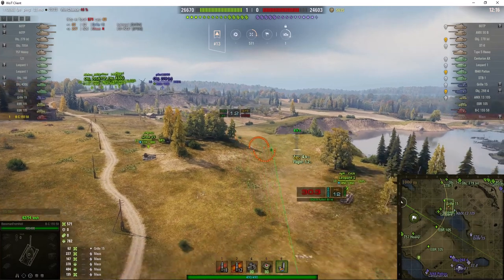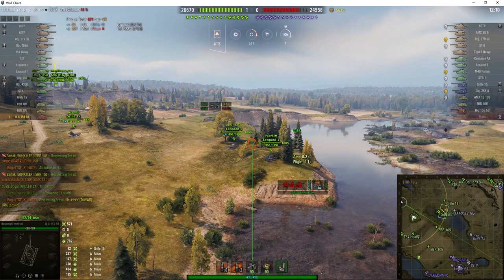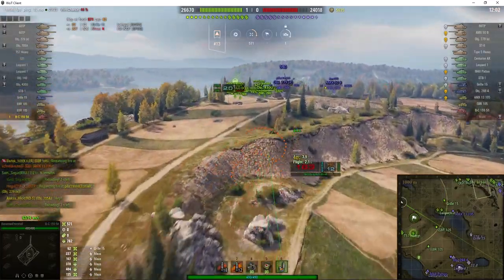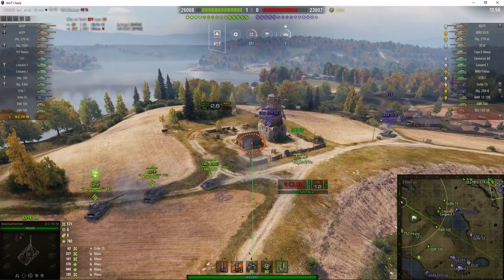That's bad news because an enemy tank, an AMX 13-105, has managed to get into that ramp — the dip, as I call it — in grid square D6. From that position he can spot a lot of our tanks and cause lots of inconvenience, possibly even allowing our guys to get shot at by tanks sniping from the back of the map.